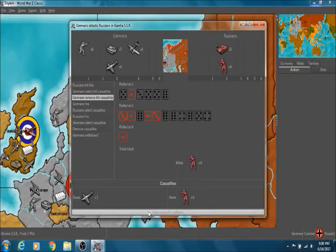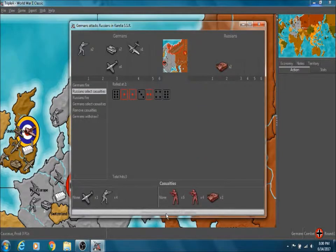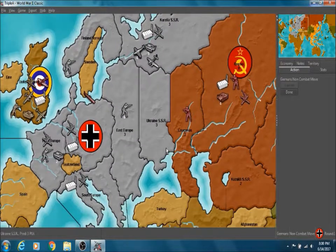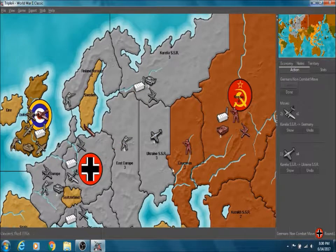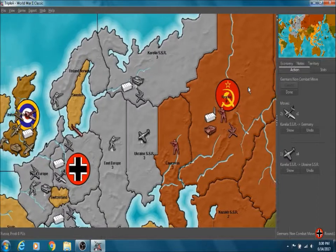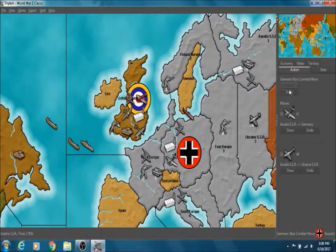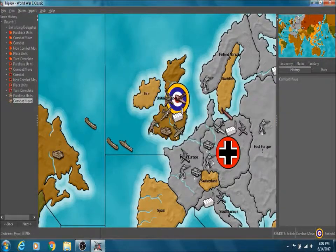One of our planes got taken out, so let's see how we do. Four men, okay. A couple men and a tank, we're going to keep going, and one tank. For our non-combat move, we want to put our planes here in Ukraine to defend, except for our bomber, because our bomber isn't going to be able to do much. We have some defense here for Karelia. Russia's going to try to reclaim it next turn, but hopefully we can at least take out some troops. In the meantime, we're going to place all of our troops here in the capital, and that will do for us.